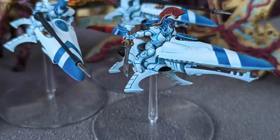Like all Elf bikes, Shining Spears have a 16-inch move and automatically count as having rolled a 6 when they make an advance move. On the durability front, they are moderately robust against small arms fire, with a native minus 1 to hit, Toughness 4, 2 wounds, and a 5++ invulnerable save. The Exarch, however, if upgraded, has 4 wounds.